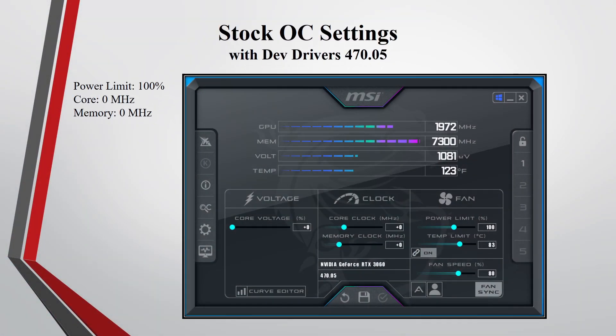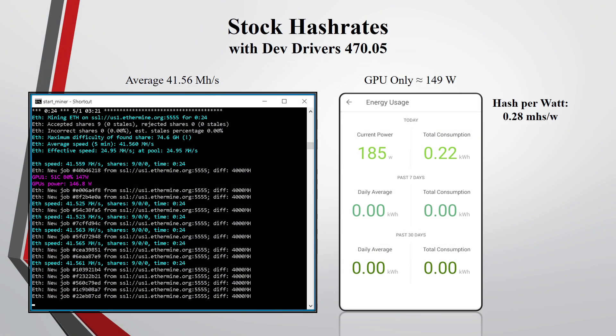Now let's test out the dev drivers on stock settings. On stock settings with the dev drivers, I was averaging around 41.56 megahashes. The whole rig was pulling around 185 watts, so the GPU itself was only pulling around 149 watts. The hash per watt is around 0.28 megahashes per watt.